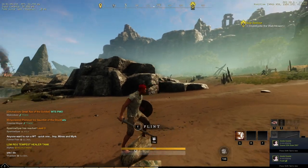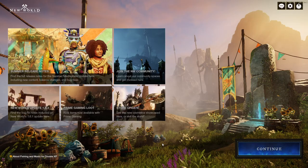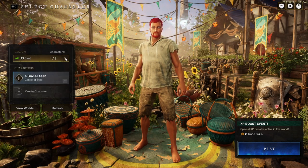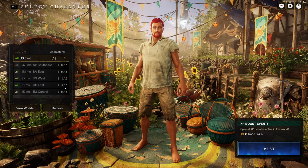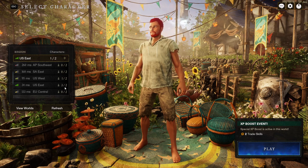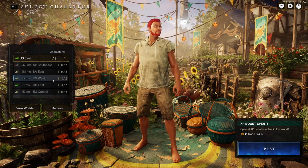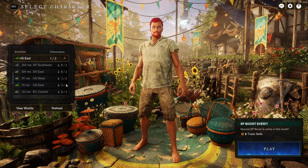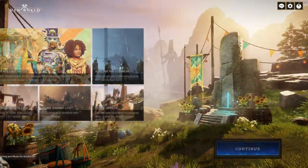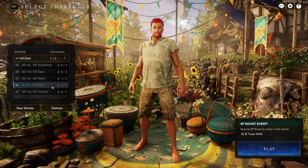Alright, so now I have my character here, so I'm going to go ahead and log out and let's see if it works. Okay, look at that — one out of two. Oh no, now it's three out of two. So that did not go as planned. Maybe if I log out or close the game it might update. And after a restart, it looks like it's still showing three out of two.